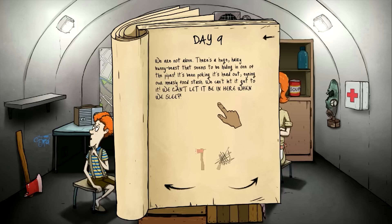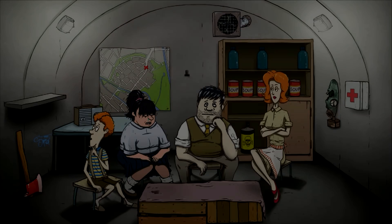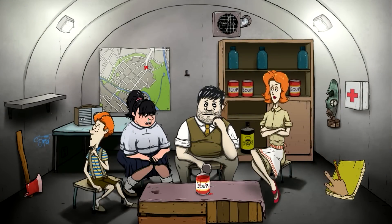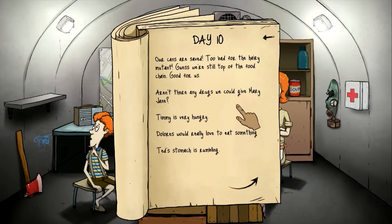We're not alone — there's a huge hairy bunny beast. That sounds like dinner to me. It seems to be hiding in one of the pipes, poking its head out and eyeing our food stash. We can't let it get to it. We can't let it be in here when we sleep. Kill that Bunnicula with the axe! Chop his little red-eyed head off. Our cans are saved — too bad for the hairy mutant. Guess we're still top of the food chain.